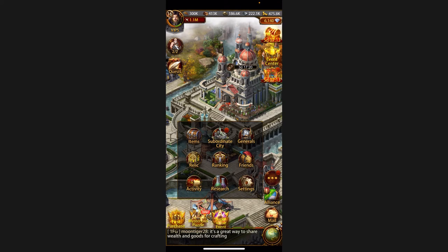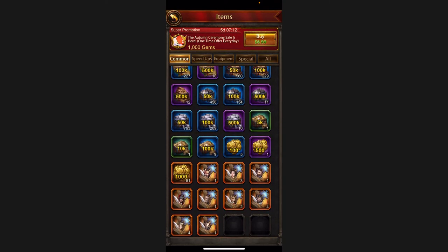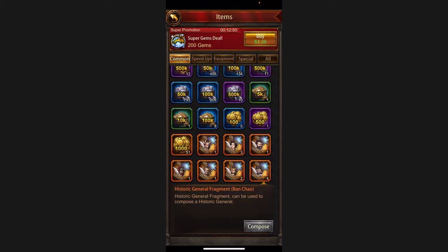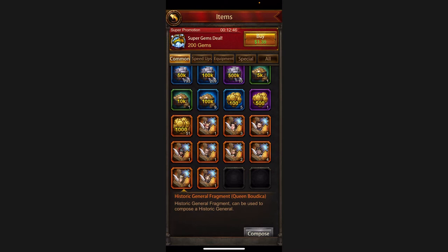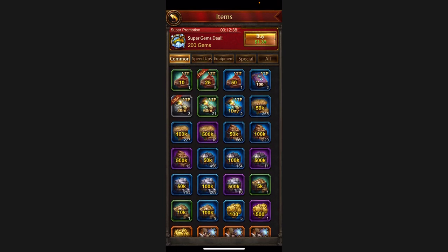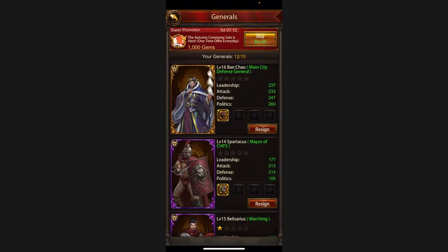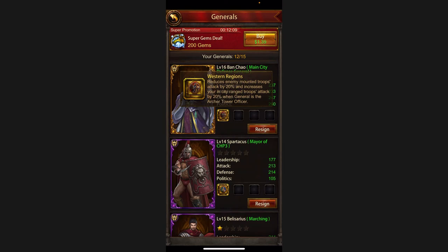I'll show you the fragments — you go to Items, scroll down, and these are the general fragments. Once you have 30 fragments of one general, you can click Compose. Right now I have four of Ben Chow and four of Queen Boudica. I already got 30 for Ben Chow — you can see him in my general list as the first one. That's how I got Ben Chow.